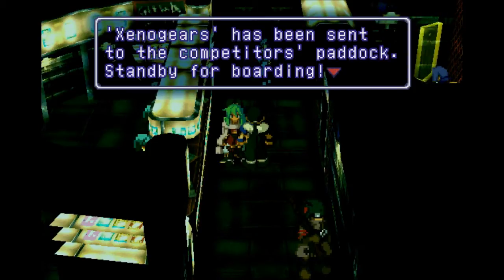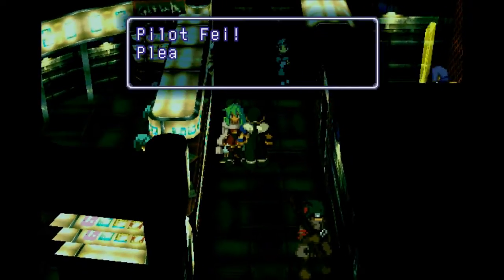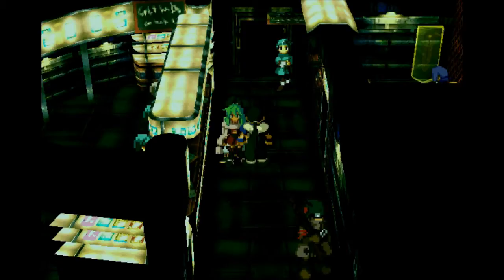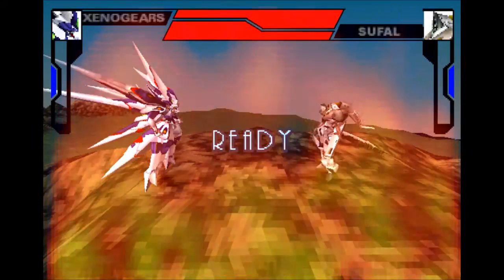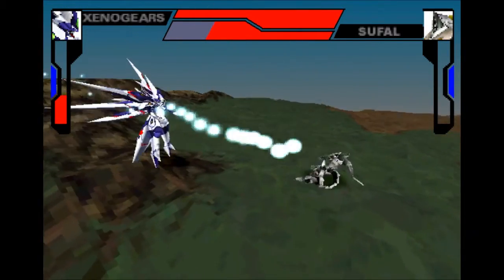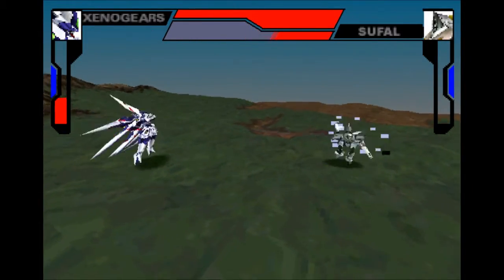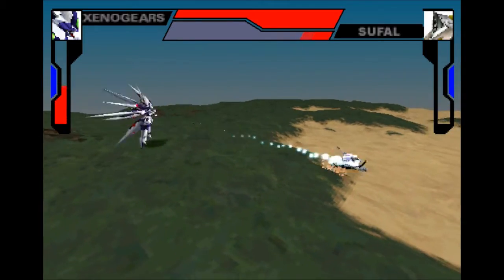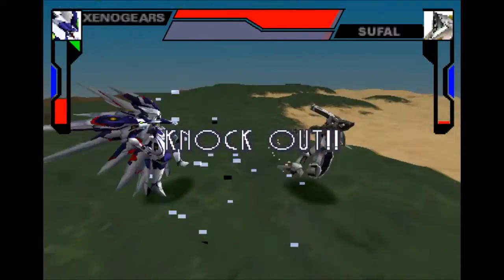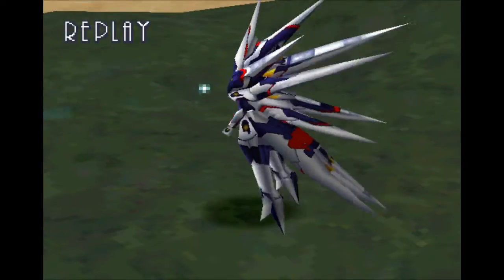Xenogears has been sent to the Comparative Paddock. Stand by for boarding. The longest part about this is setting up everything — just going through those menus and all that stuff takes about 30 seconds all to itself. We're up against Suful, which is not what I wanted to do. Xenogears — look at that — we get ranged attacks with Xenogears. So I just basically press R1, then mash X until he pretty much explodes. I got hit right at the end there.